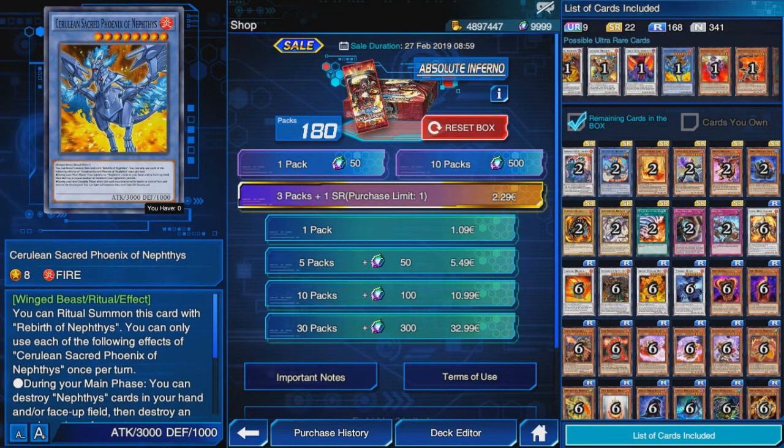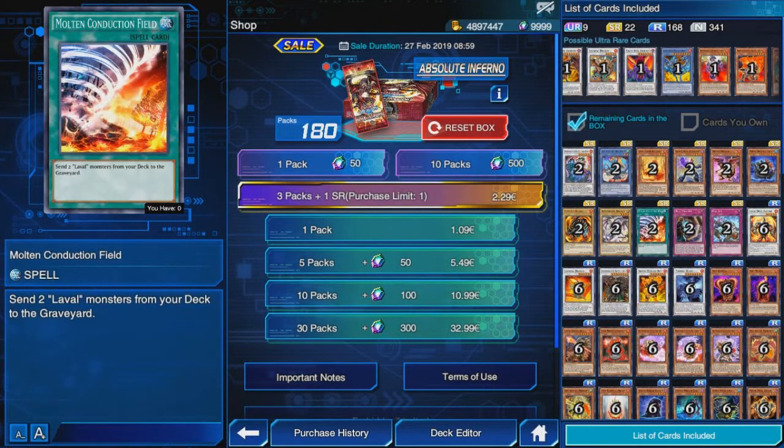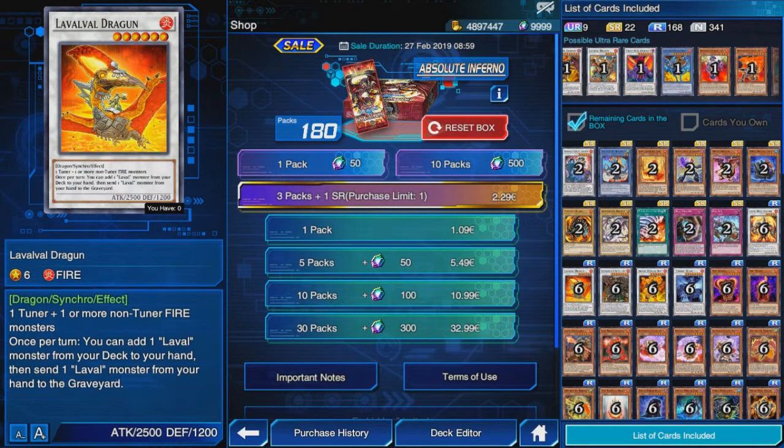Next is the Laval archetype. It's interesting that you can synchro summon pretty fast with this archetype, similar to Gusto, but like Gusto you don't have anything crazy to synchro summon into. For example, Karakuri have a great synchro target, but Laval not so much. We have Laval Valdragon, an ultra rare 5-star synchro, but its effect isn't the best. Laval Dual Slasher and Laval Valdragon aren't amazing synchro monsters either. The engine for synchro summoning is nice, but the payoff monsters aren't top-tier.